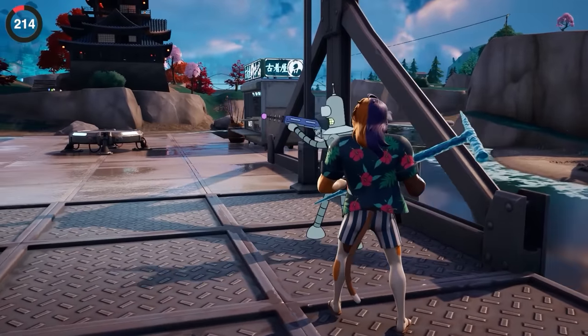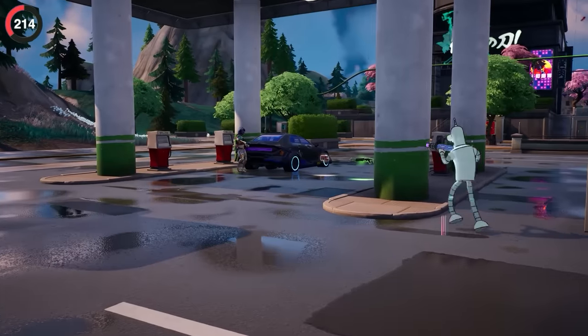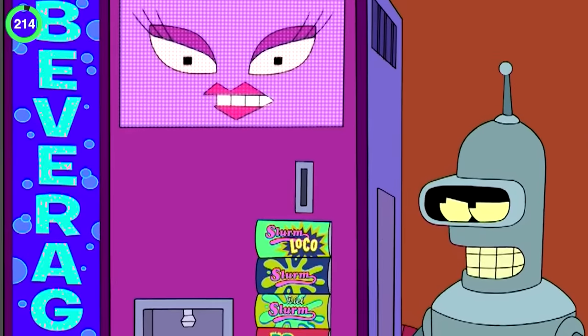The Futurama collab has so much love put into it that Bender has over 50 unique voice lines. After you hire him he'll follow you around and reference tons of episodes — one of the best being 'didn't I have a baby with you once?' which only happens when you interact with the vending machine, because that's how his son is born in the show.